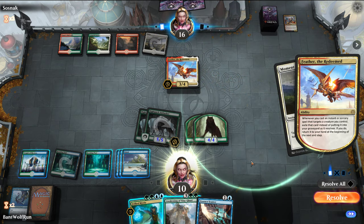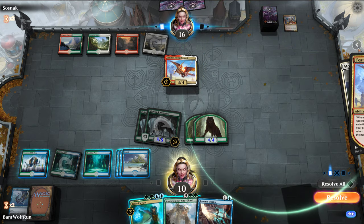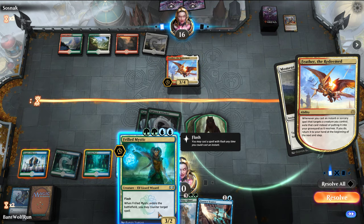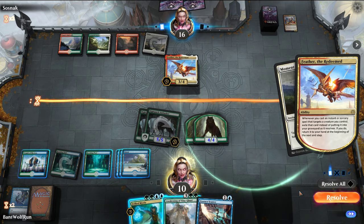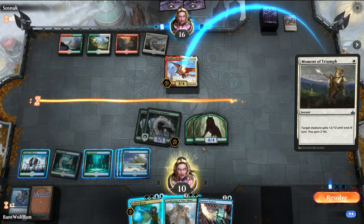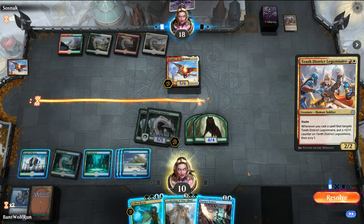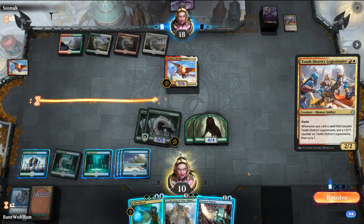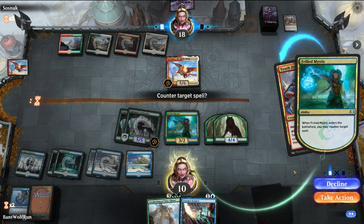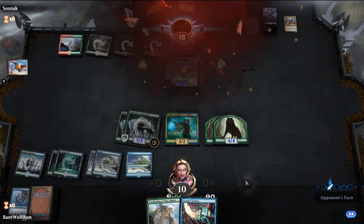I love this card. The opponent's spell targets a creature and gives it plus two/plus two — you gain two life. I think we just let it resolve. We'll counter the next spell because the Awakening has haste anyway, so we can just surprise them and attack for nine. Got them.